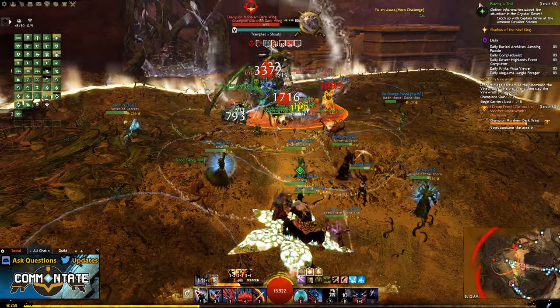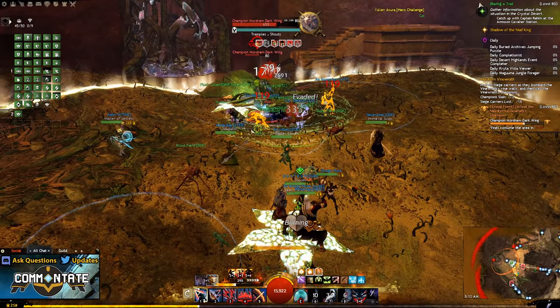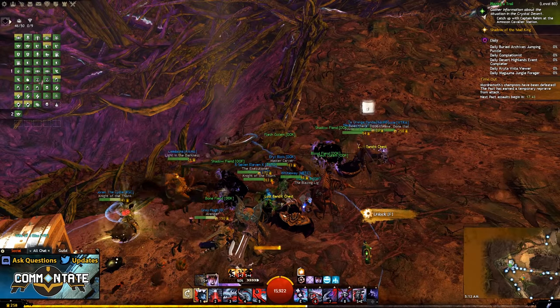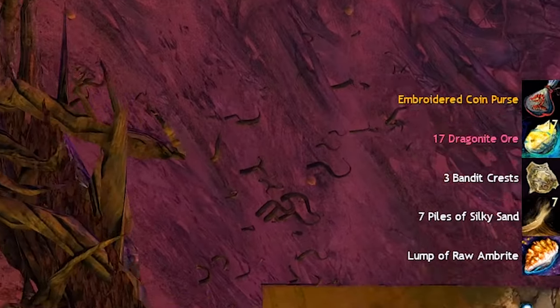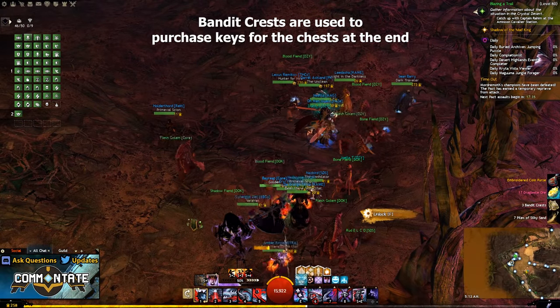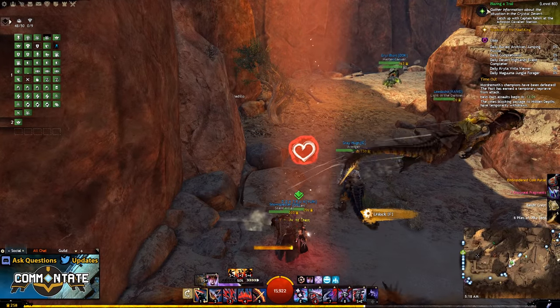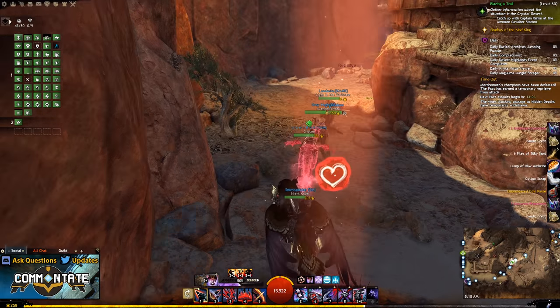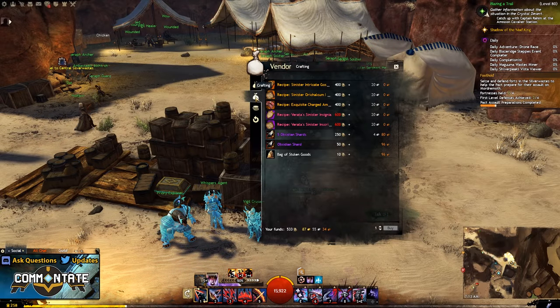A great one-stop shop for all of those core resources is the Silverwastes meta event farm. I've already made a video on that, so I'll include it in the description. In addition to those core resources, you'll also be looting bandit crests, which you can use to open the chest at the end of that farm, but you can also use them at vendors to purchase obsidian shards.